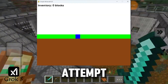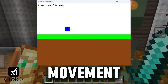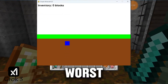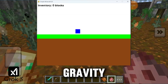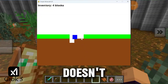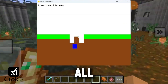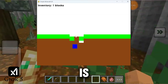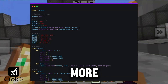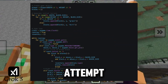Grok 3's attempt is very basic – it generates some terrain, allows movement and has mining, but that's about it. The worst part – there is no gravity; the player can just float around. It runs, but this doesn't really feel like a game – I can't move freely, no gravity at all. Mining is kind of glitchy, and there is no way to place blocks back. Grok 3's version feels more like a demo than a playable game – definitely the weakest attempt.